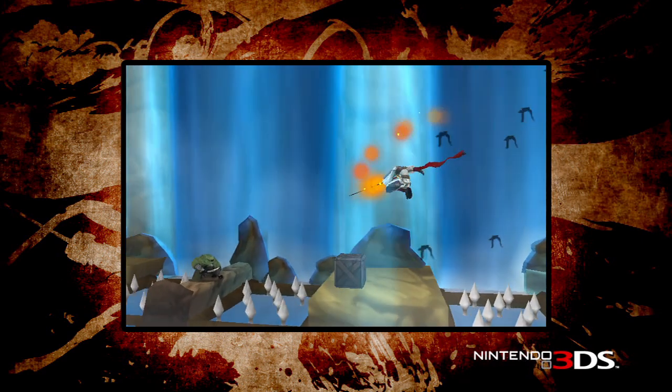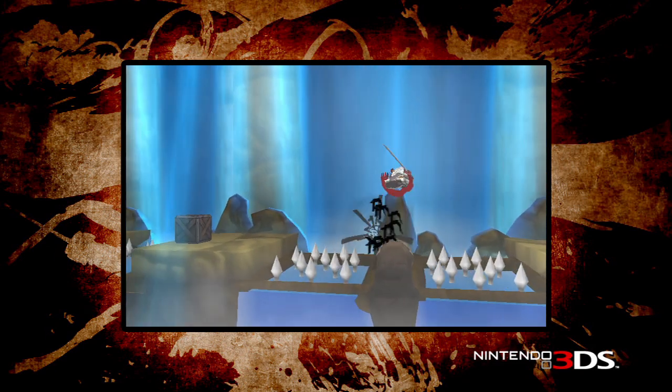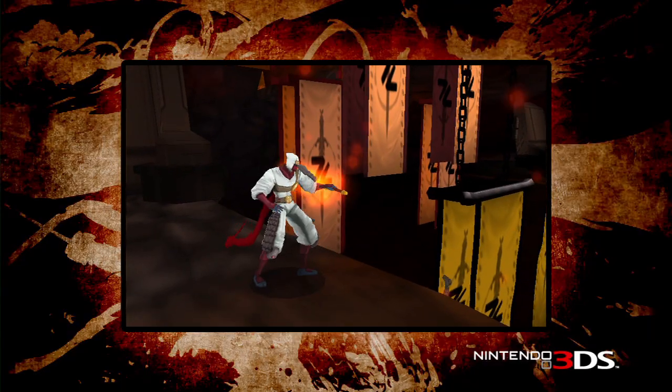You can pay attention to what an enemy does and eventually get really good at defeating them. It's what fans love, and it also allows us to present challenges and enemy combinations that become more difficult as the player progresses through the levels. The gameplay in Shinobi is a mix of action and platforming. The focus of the game is definitely on your combat and how you're dispatching enemies. The environment is the second part — that's the platforming element.